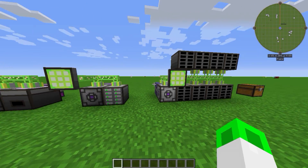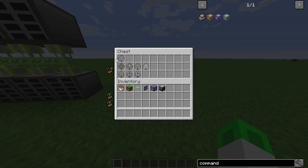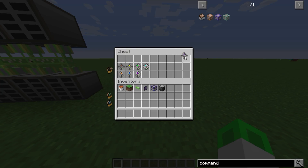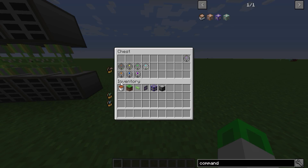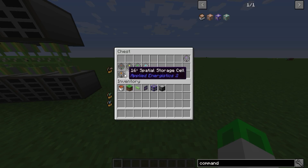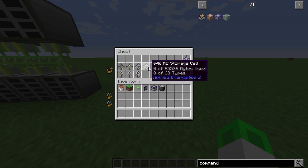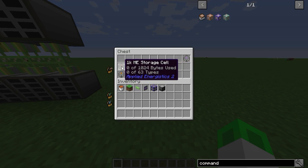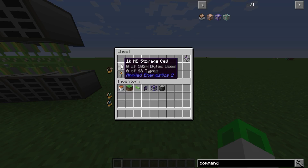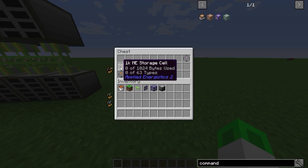The last thing I'm gonna show you today is which kinds of storage cards we have. On this chest we have a creative one — you can't get this one normally, unless you're cheating. Usually you will have the regular ones. What is the difference between them? It's very simple: we have the 1k ME storage cell, which has less storage, so you cannot put as much in it as in the 4k or 64k. It says zero of 1024 bytes — that's the bytes — and you have zero of 63 types. The types are the same on every card; you don't have more types on the 64k than on the 1k.